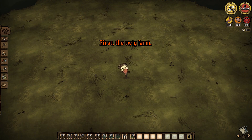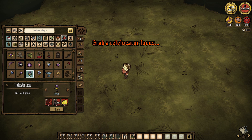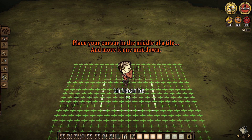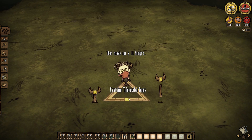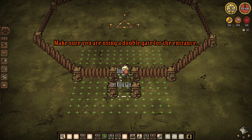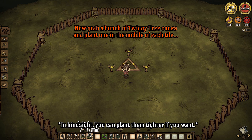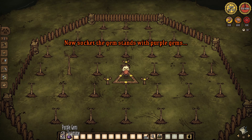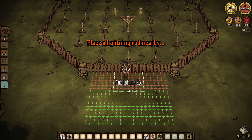First, the twig farm. Grab a telelocator focus, place your cursor in the middle of a tile, and move it one unit down. Now build a large fence around it. Make sure you are using a double gate for the entrance. Now grab a bunch of twiggy tree cones and plant them one in the middle of each tile. Now socket the gem stands with purple gems. Place a lightning rod nearby.